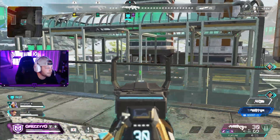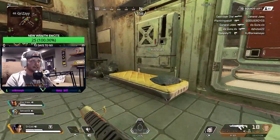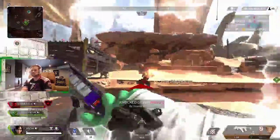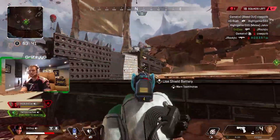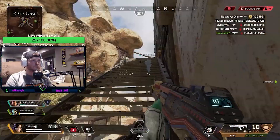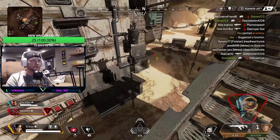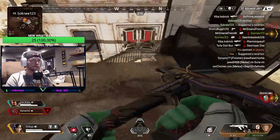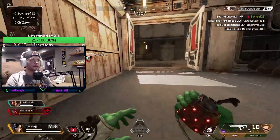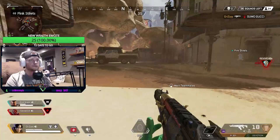Coming in as the third best Apex map of all time, we have Kings Canyon Season 4. Season 4 was the last season we had actual Skulltown and Thunderdome. I enjoy Season 4 KC better than any other version because the Gauntlet and the Labs are added in — two of my favorite Town Takeover POIs — and Slum Lakes was another underrated area we lost in later updates. We got Mirage Voyage in Season 5, but Salvage wasn't the same as Skulltown. I would give up Crypto's Map Room, Caustic Treatment, and Capacitor just to have the original Skulltown and Thunderdome back.